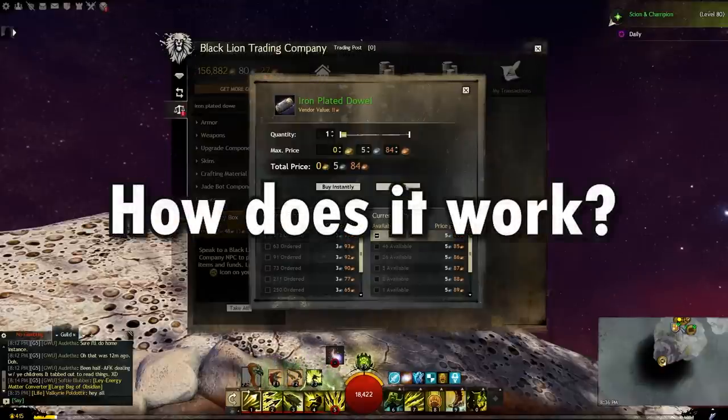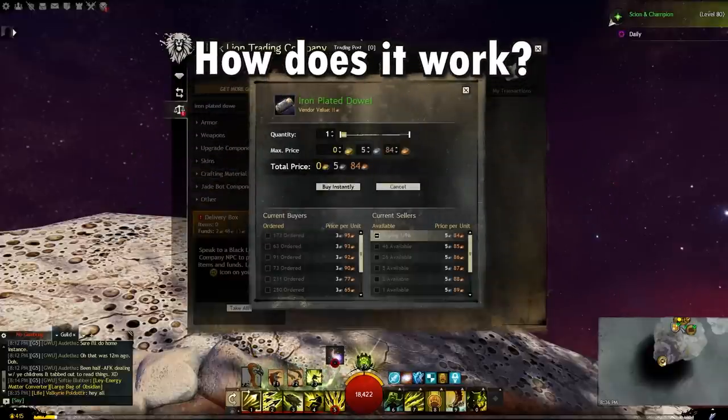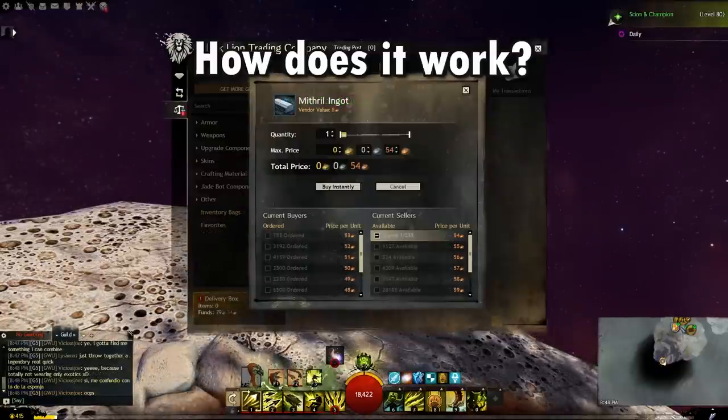So how does the process actually work? First, we need to find an item that has a cost, risk, and margin that we're willing to accept. The cost is simply based on the amount of gold you're comfortable working with — just make sure you don't put all your gold into one or two items; choose lower cost items if you need to diversify. Risk refers to the likelihood and potential impact of the item going down in price, or getting stuck on the trading post and forcing you to wait or relist, both of which can lose you gold. Risk depends on the item type, its uses, how often it's bought and sold, and how stable the price is.